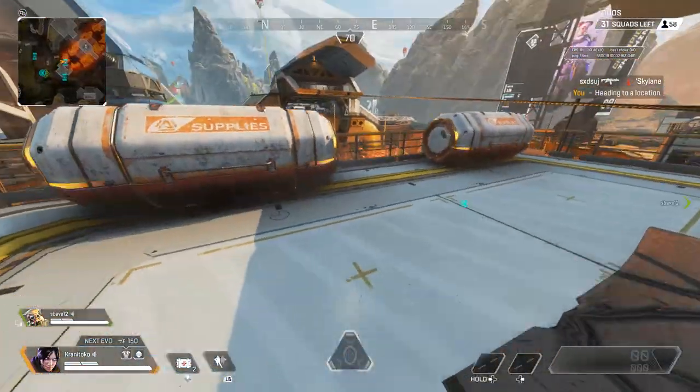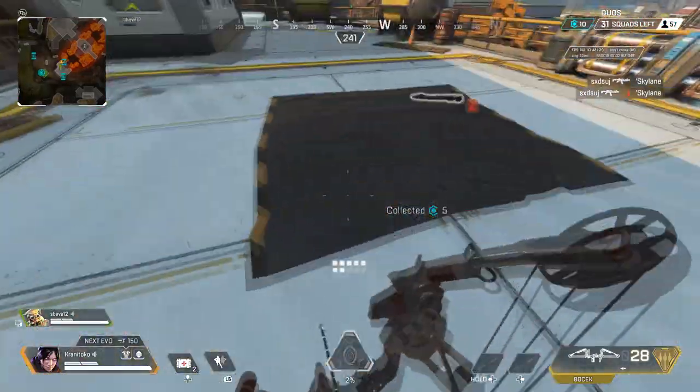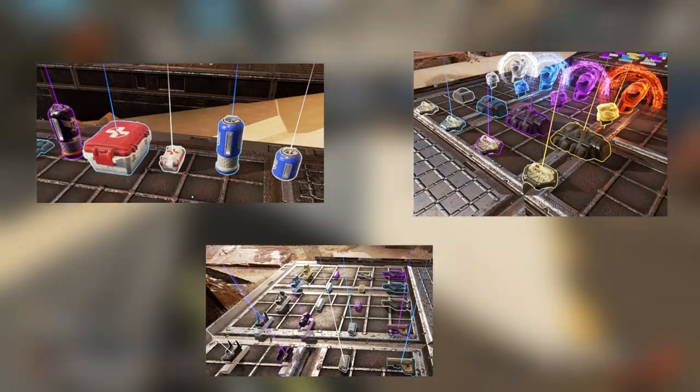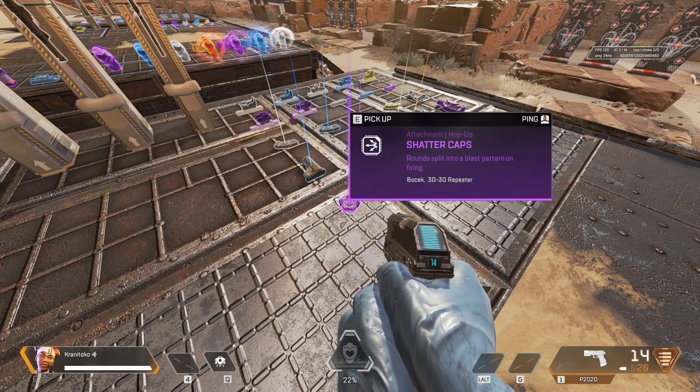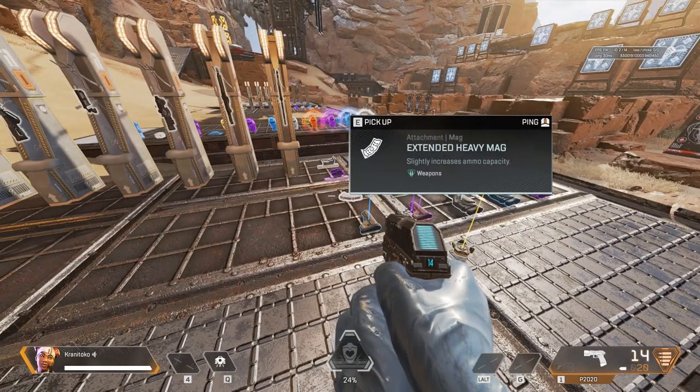You'll find loot in various places, but mostly in loot bins or lying on the ground. The things you'll find include weapons, ammo, throwables, health items, body shields, attachments for weapons, and knockdown shields. If you're not sure what something does, just hover over that item and it'll tell you everything you need to know. I will explain each item later in the video.